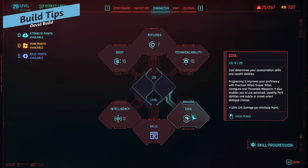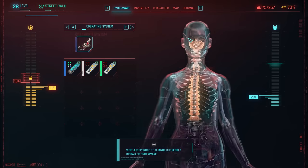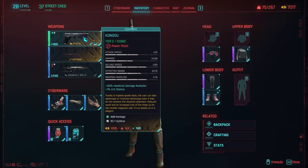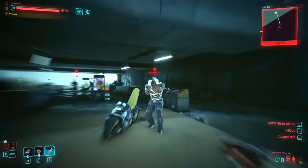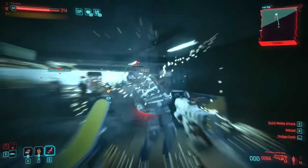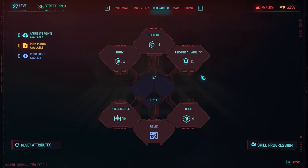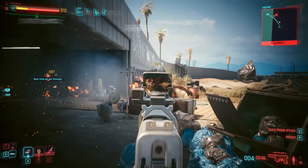A couple of tips while leveling this build — it's an expensive build to put together, both in terms of perks, attributes, and cyberware like the sandevistan and gorilla arms. While leveling, you may want to go into the shotgun or LMG line of the body tree, or use reflexes perks for extra options in the early game, since it takes a long time for cyberware to really get going in 2.0. Don't worry if it takes a long time — create something that works early using weapons, then use the free attribute reset or freely refund perks to reshape your build. Changing perks is now free, so you can go into the shotgun line and refund those perks whenever you're ready.